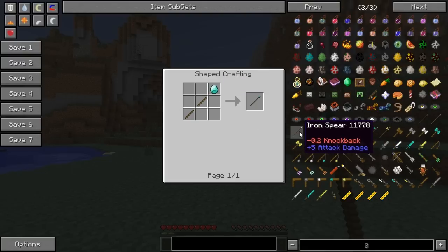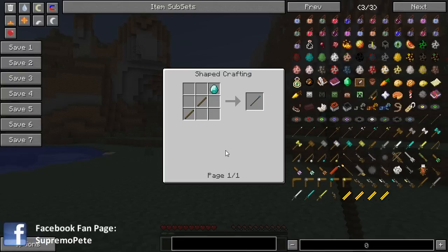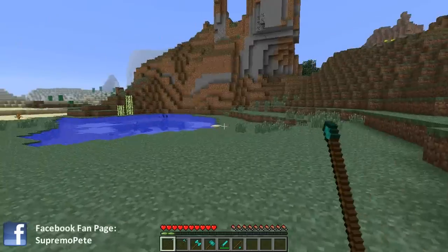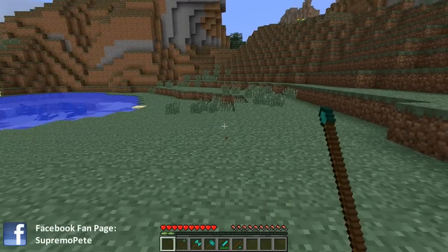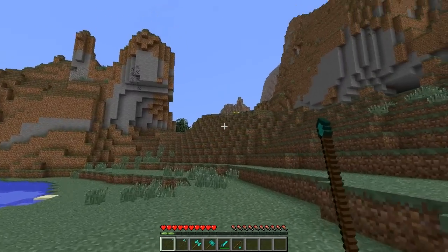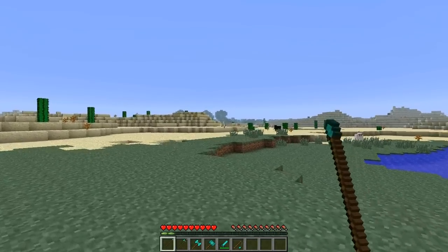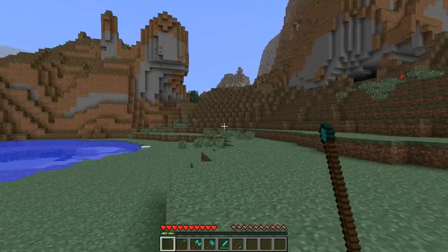So you can see you can have a gold variety, an iron variety, a wooden or stone, and of course the diamond one. Now this spear does less damage than the sword. It has a small knockback. It actually has a longer reach so you'll be able to reach a bit further. And you can actually throw it as well - it will go into the ground like that and you can pick it back up again, which is awesome. So you don't lose it by throwing it, you don't waste your diamonds.